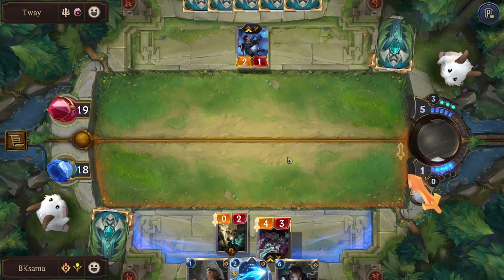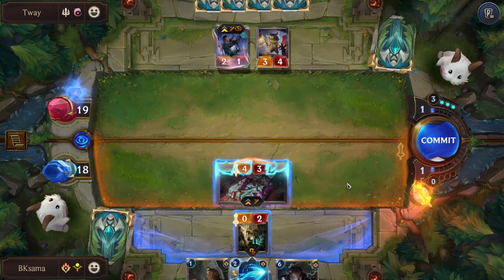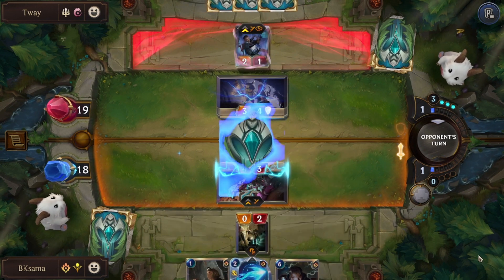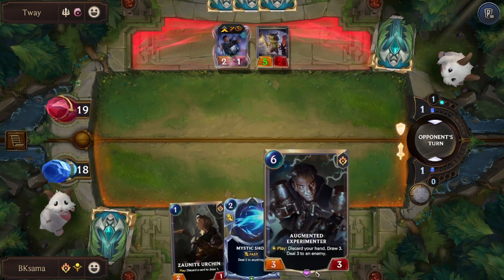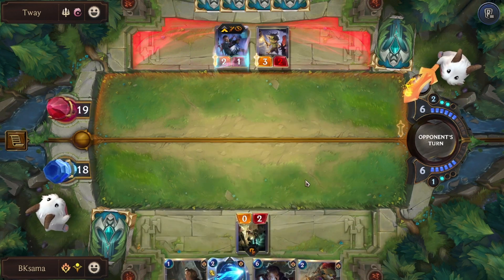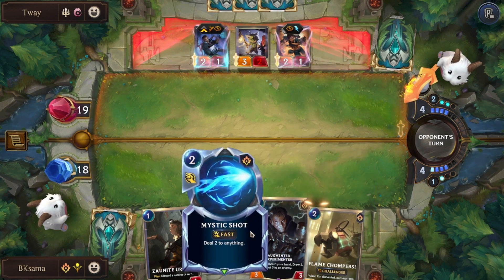Let's summon Jinx again. We also have Augmented Experimenter, which to play discards your hand — so Jinx would evolve if she were here — then draws three and deals 3 to an enemy. We also have Boom Baboon, which when summoned creates Flame Shampers in hand so that we can discard it later on.